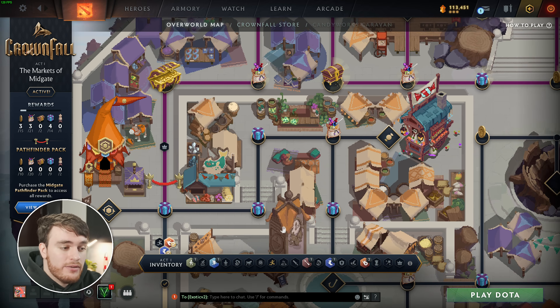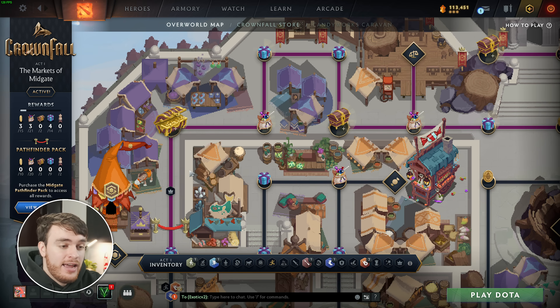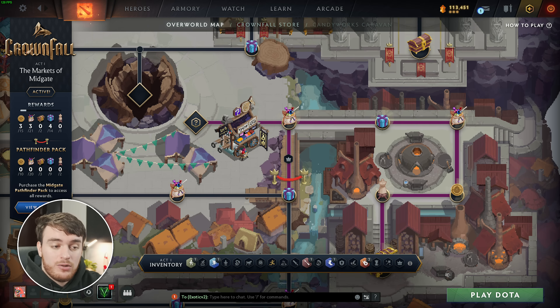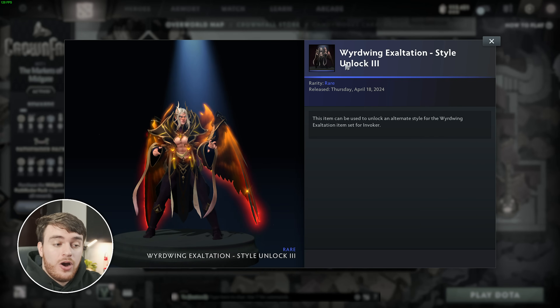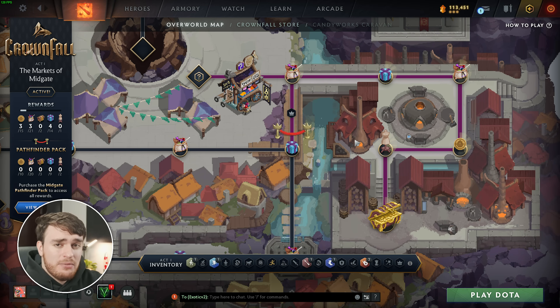Then further along the way, all the way over here, you'll reach this purple section. This section requires the Pathfinder pack in order to progress into and get a bunch of rewards. Of course, the paid-for section has some pretty good rewards, like a Crownfall Treasure 1, another Treasure 1 and a Treasure 2. And at the middle right over here, by the second section, we get access to a bunch of different things, including an Invoker Arcana alternate style, and at the very bottom, an Arcana Blade for Ricky. This is cool, but of course, you'll need the paid battle pass in order to get these different sections.